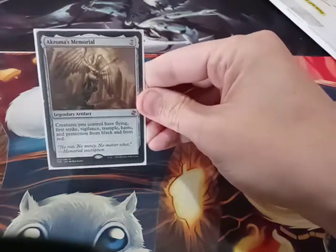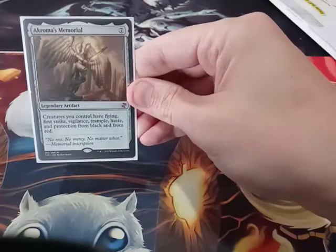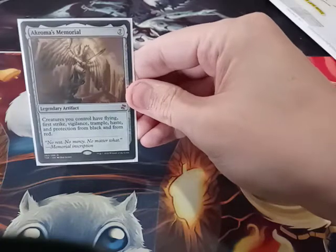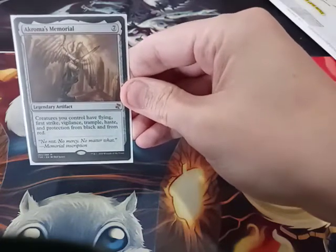Akroma's Memorial gives it Flying, First Strike, Vigilance, Trample, and Haste.